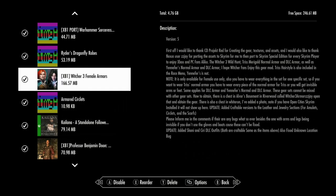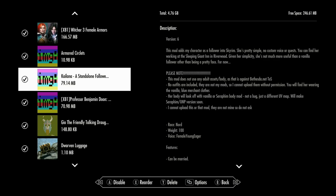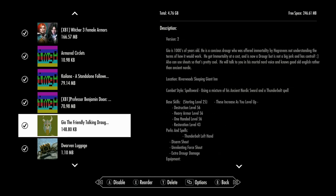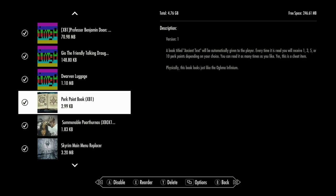Then we have clothing options and some followers. Kaylana — I always meant to try that follower. Professor Benjamin would be hilarious so I may have to try it. Geo, the Talking Drawer I've done a show on before. The follower mods here are grouped together pretty well — the Dwarven Luggage is really just a follower. The Perk Point Book — I'll tell you, you can do this in the Cheat Room; you don't even need this mod if you have the Cheat Room. You can still use it if you want to use the book on the fly, but you don't need it.